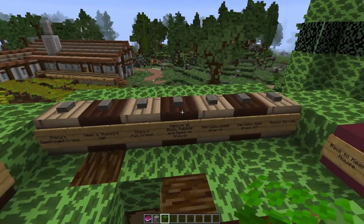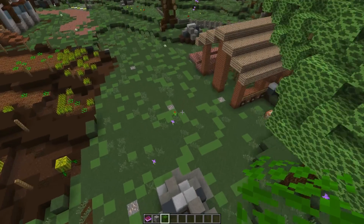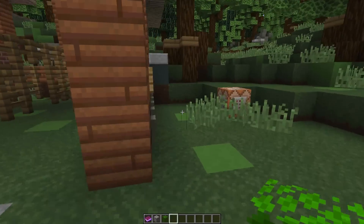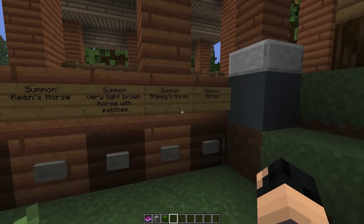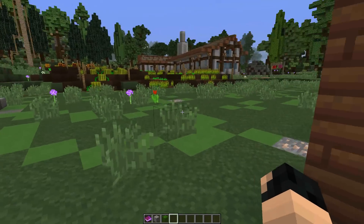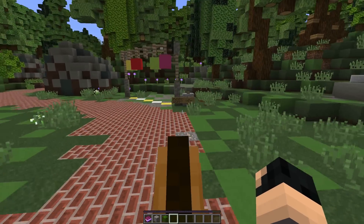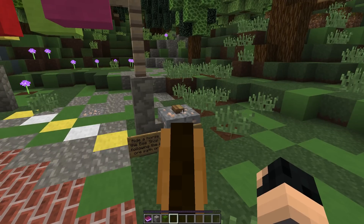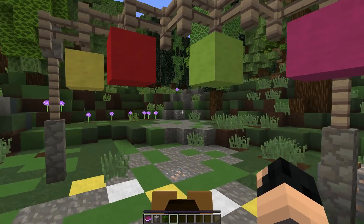So if I do this, this will clear all of the rabbits and all of the crops that have been dropping. Let's just go back to destroyed crops. The next thing - they then decided to go and get a bag of bees. Now if you follow the iron path, you'll see it leads you up to the horse stable. What I've done is I've actually given you a couple of horses you can summon - you can summon Keen's horse, you can summon Stampy's horse. So let's summon a very light brown horse.